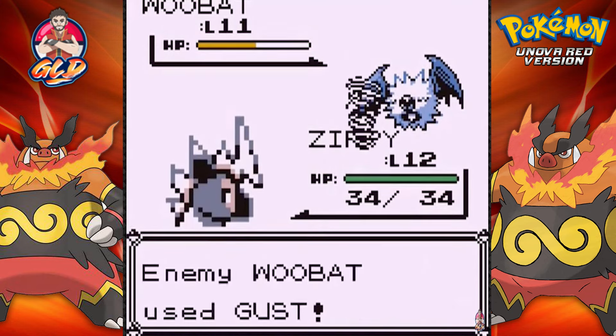We took on another Audino and it messed up Mr. Hydro, but Flash took over and got more experience points. I think we're going to have to switch it up, so let's go ahead and switch to Waddles.